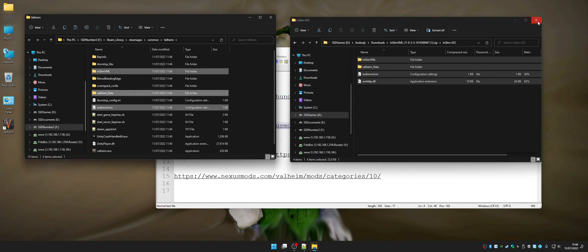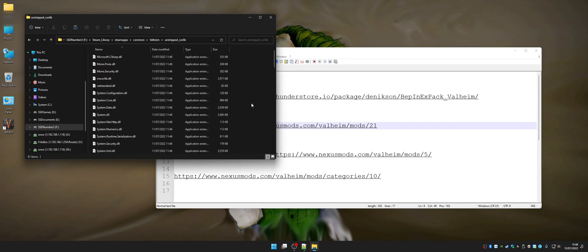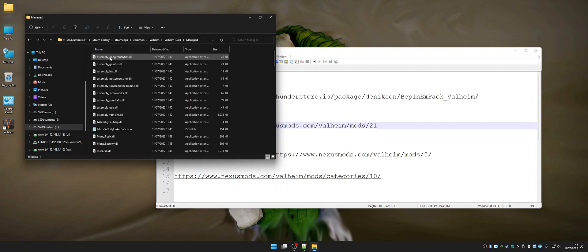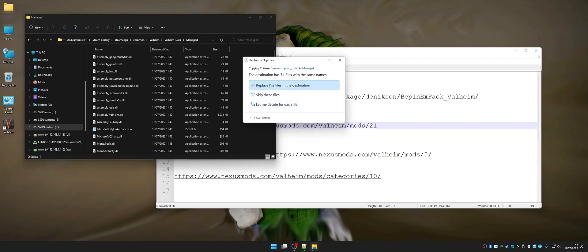Now close the InSlim folder on the right. In the game window you'll find a folder called unstripped_corlib. Double click on it, click somewhere in the empty space, Control+A, right click on the files, copy. Press the up arrow, find the Valheim_Data folder, double click on that, then the Managed folder, double click on that. Find any empty space, click on it, then right click and paste. It's going to ask if you want to replace the files in the destination — yes, replace them.